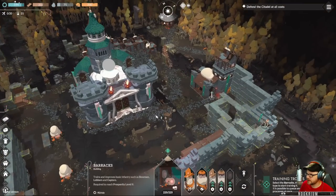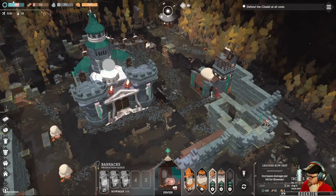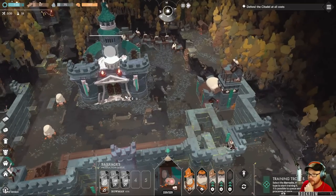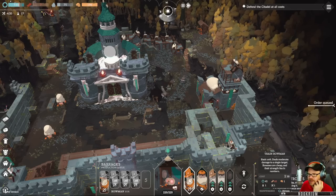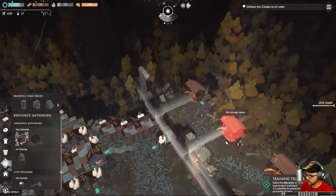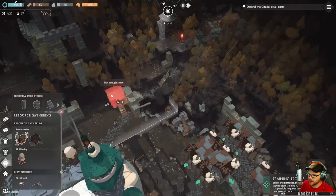The barracks is complete. Make some bowmen. We can get leather grip to increase bowmen hits, or make the lobbers a little better. We'll go up to 30 of these guys and make as many as we can. Oh, it costs a bunch of wood we don't have. We can sawmill a little more.